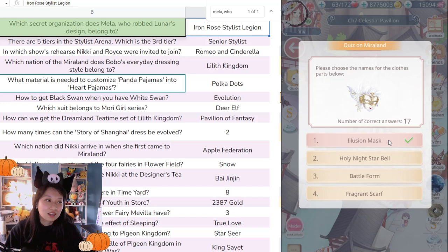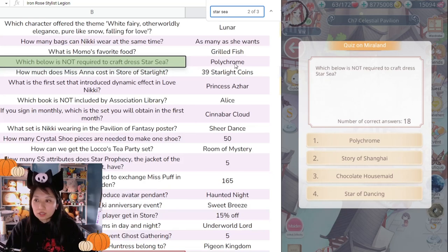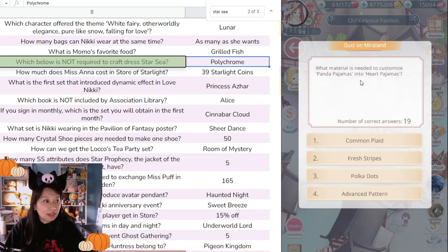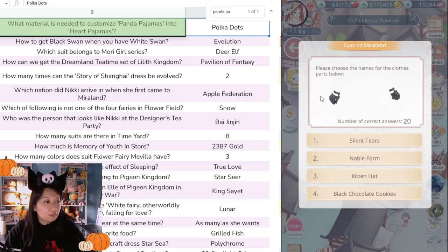Next: 'Illusion Mask' — if it's not Illusion Mask, I will flip my table. There it is! 'What's not required to craft a Star Seed?' Let's look it up... The answer is Polychrome. 'What materials are needed to customize Panda Pajama to Heart Pajama?' Let me search... it's Polka Dots. Yeah, I figured it was polka dots.